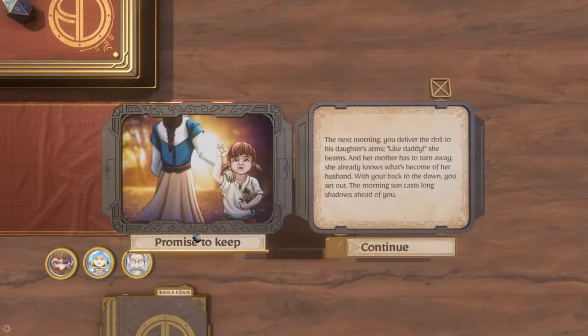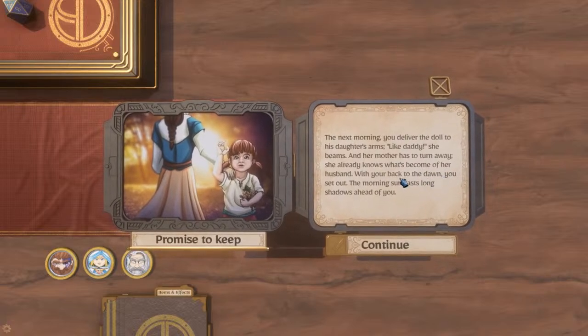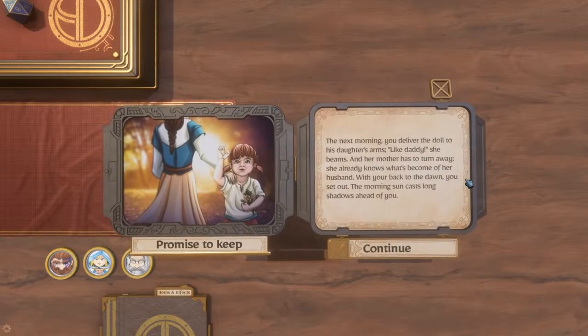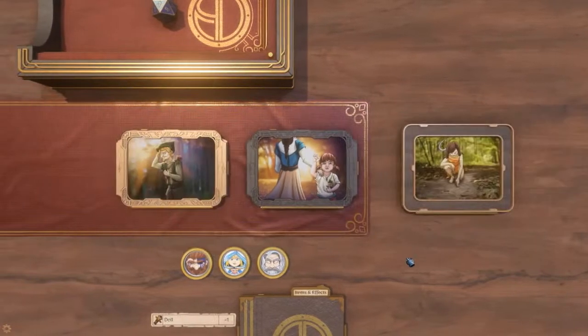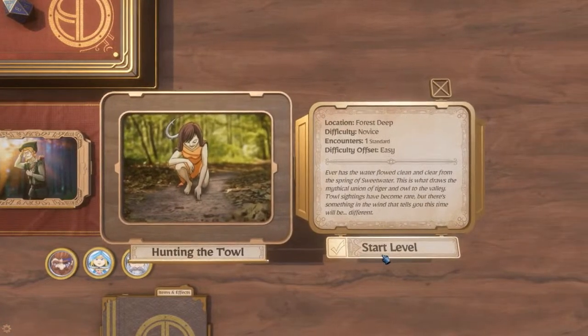These nodes that you're looking at here — I'm just going to explain real quick. You can import your own images, you can add sounds, you can do voiceovers. So just as I'm recording this voice here and I say 'the next morning you deliver the doll to his daughter's arms, like daddy she beams' — you can add this to the card so it would play when a player opens it. But there we see we lost the doll and we're going to go hunting for a towel.